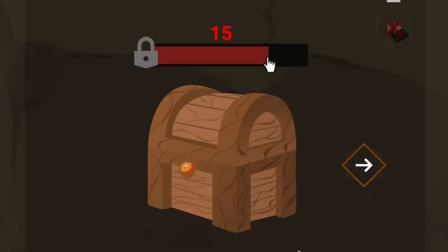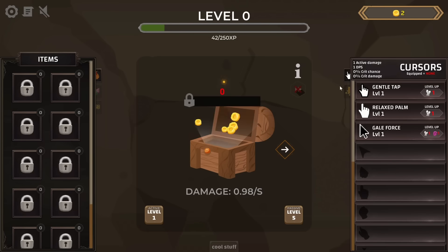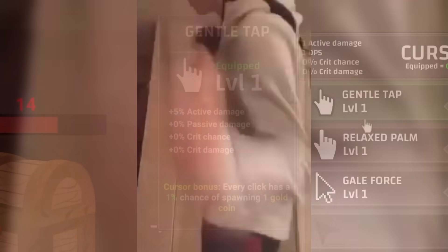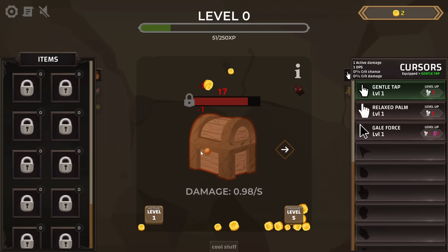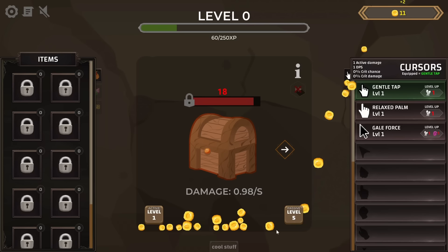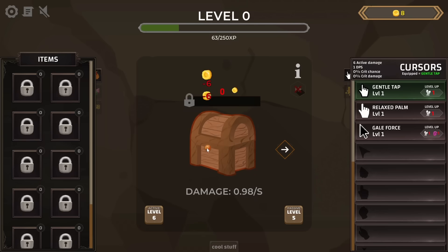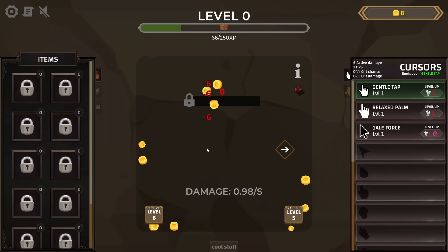Upgrading to nearly the max — we're doing a lot more passive damage to the chest. We can also equip a special cursor that gives some bonuses, like our clicks having a chance to spawn one gold coin. So we can just click this a bunch — there's a gold coin right there, and another one. Now we're doing five damage per click, and the extra bonuses make it six damage.